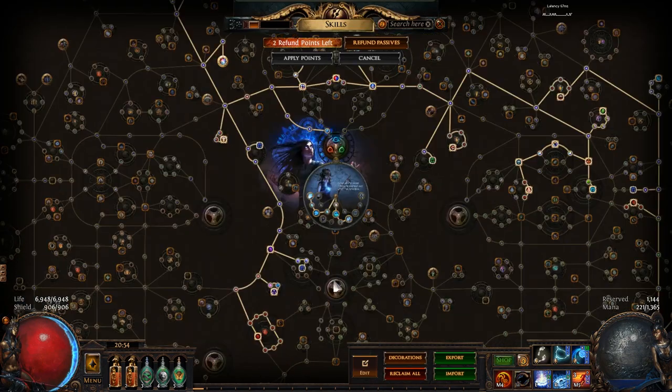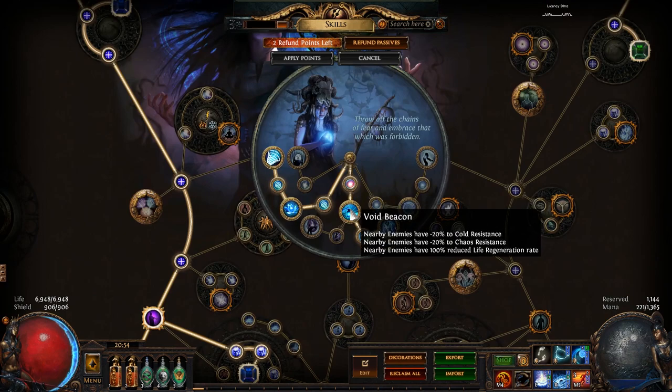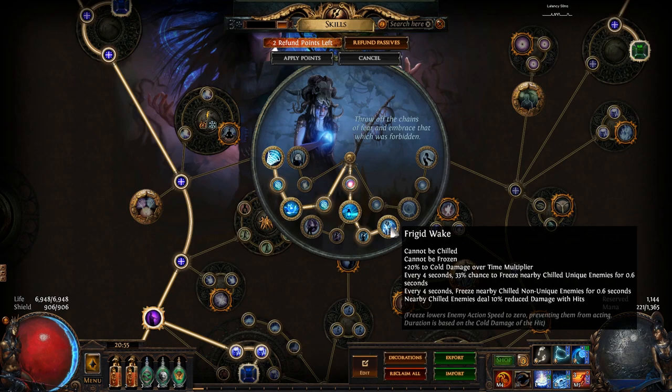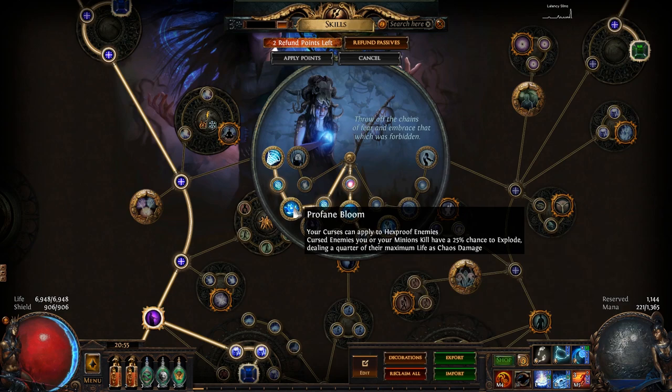Now we look at the passive tree. For ascendancies, you will start by getting Void Beacon to lower nearby enemies' cold resistance by 20, and Frigid Wake giving you the Cannot Be Chilled and Cannot Be Frozen modifiers so you do not need any freeze immunity on flasks, plus an additional 20% cold damage over time multiplier. For your Merciless Lab, you will get Profane Bloom, allowing you to apply your curses to hexproof enemies — great right as you get to mapping — and you will explode 25% of the monsters you kill that have curses on them, dealing one quarter of their life as chaos damage.